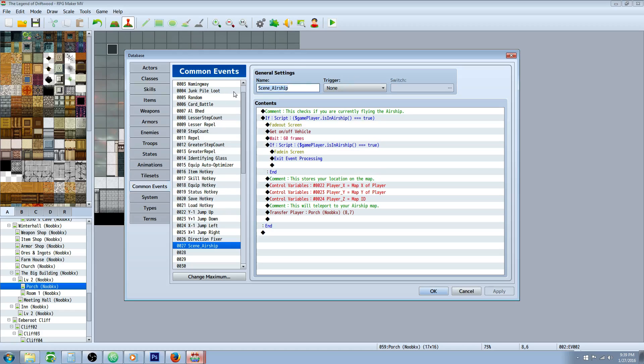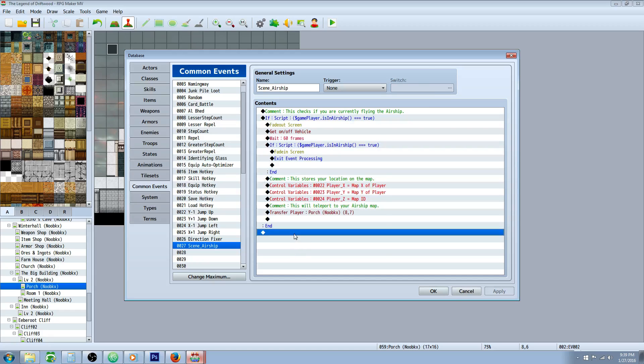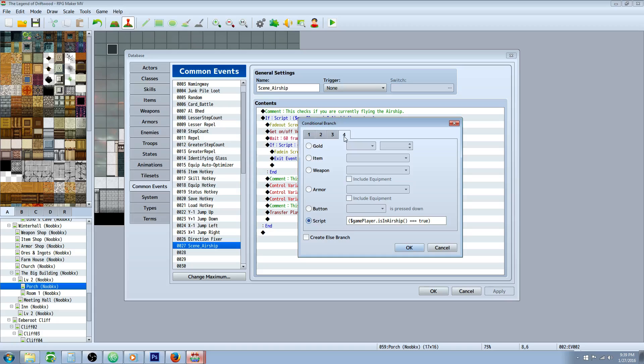The comments don't need to be added — those are just tips. First, we're going to add a conditional branch: right-click, insert new conditional branch, go to tab 4, and go down to Script. Type: ($gamePlayer.isInAirship() === true). This is a boolean — either they're in the airship or they're not. Close the parentheses and hit OK; we don't need an else branch.